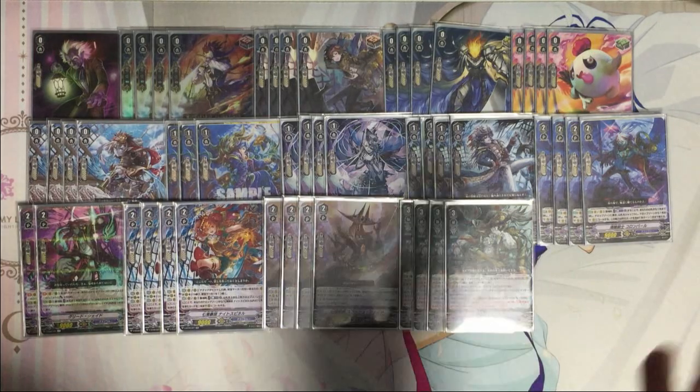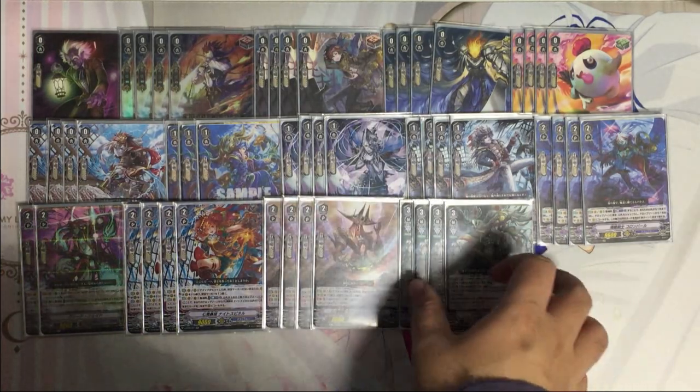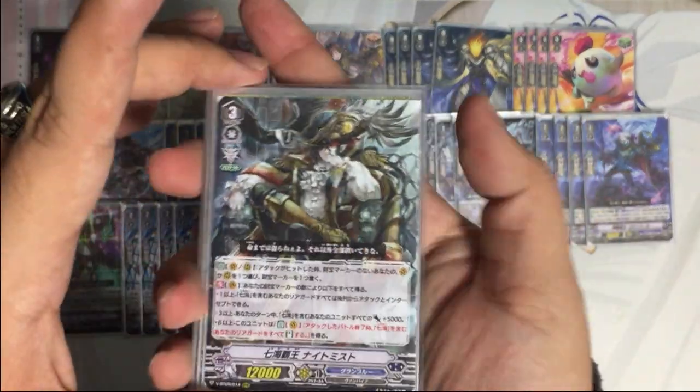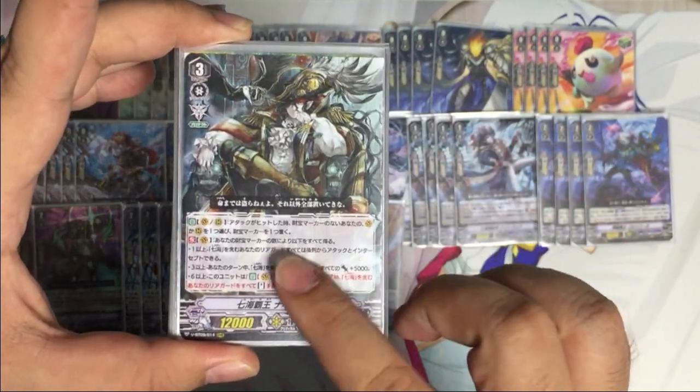Hi, today we'll be taking a look at the Granblue deck from PT09 featuring Seven Seas. First, we'll start off with the main grade 3. All Seven Seas units share the same ability: when these units' attack hits, you may put a treasure marker onto a circle without any treasure marker.